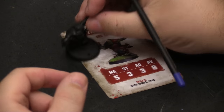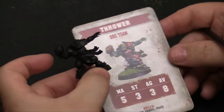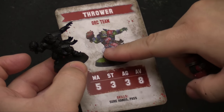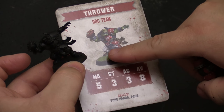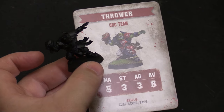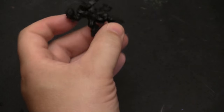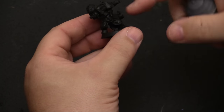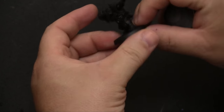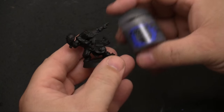We're getting started with the thrower for the orc team today. He has a lot of different kinds of colors on him, but we're going to stick with the basic palette we've already been using for the rest of our team. For the sashes and his arms I've been doing them in regular leather brown, so I'm going to continue that for uniformity. The thing we're going to do differently is start with the Urchin Gray for his undershirt, since there's more of it showing, so I want to make sure we get it covered nice and well to bring out that color.